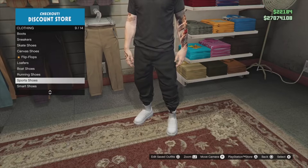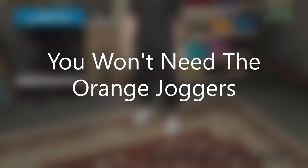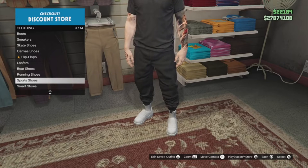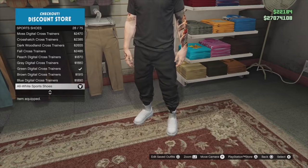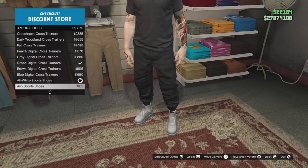Alright guys, to kick this outfit off, what you're gonna need is some sort of joggers — I recommend the black joggers. You're going to need the orange joggers for the next outfit, you're going to need a belt, and you're going to need to bookmark the job in the description called 'It's a G-Thing.' To start off the first outfit, put on the black joggers and go to the shoes, click sport shoes, and put on number 28, the all white sports shoes.